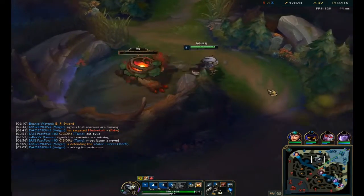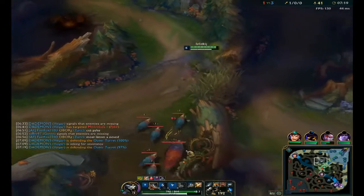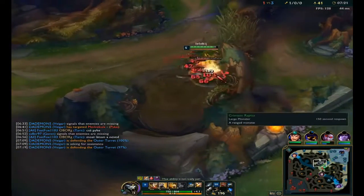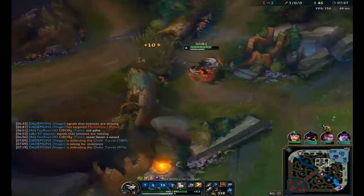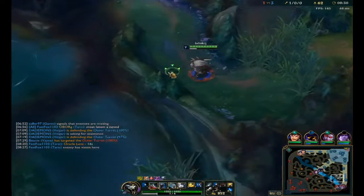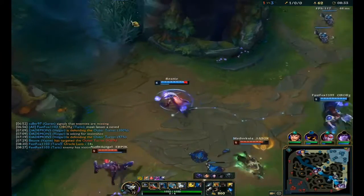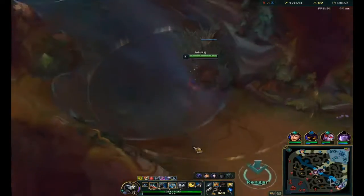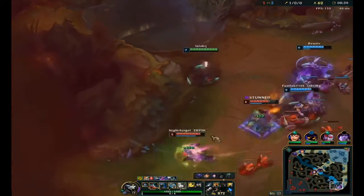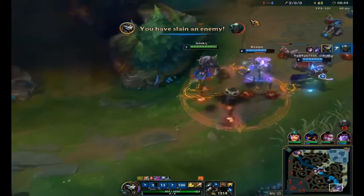I'm pretty close to level 6, and because I'm passing bot side I can use my ult there. So I clear my full jungle, looking for bot. I ult into a fight — I can't get Miss Fortune, so I just secure the kill on Pyke.